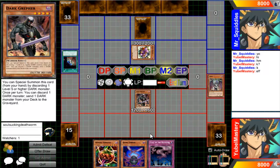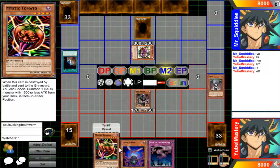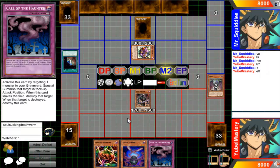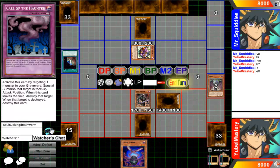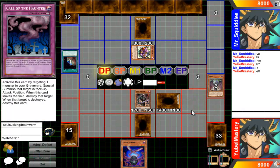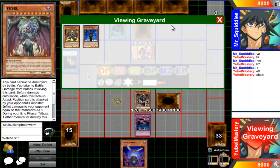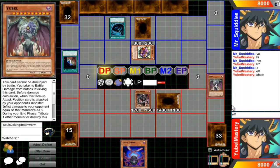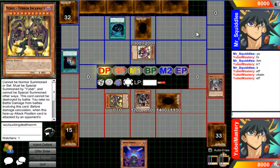Spirit Reaper. Alright, so he's going to try to stall out until he gets the Egyptian God card summoned. Well, this is going to be fun. Hopefully I'll be kicking his butt soon enough. At least I'm set up — I just need a little bit more revival. So good luck trying to get out your Egyptian God card. I'm going to keep on wiping your monsters during the end phase. I can wait.